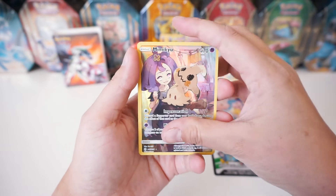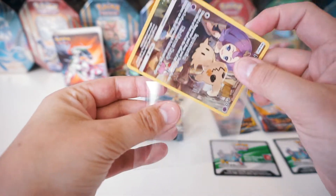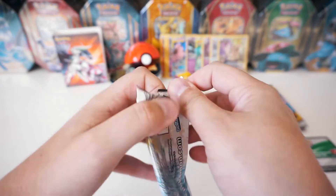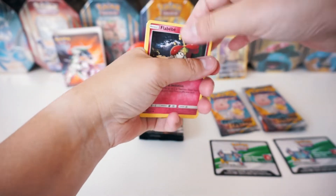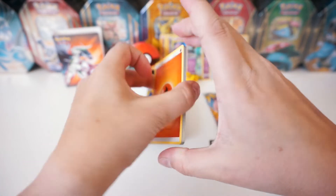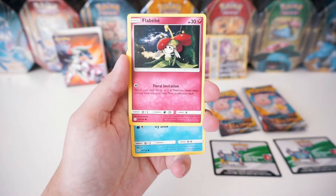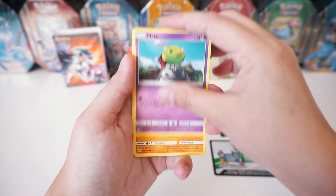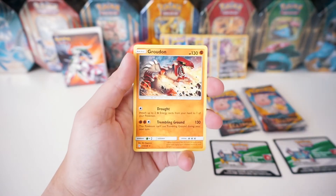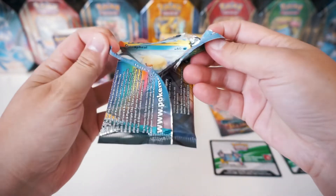And the rare is a regular Bewear. We're going to go ahead and sleeve up this Mimikyu, throw it in the back. Are you kidding me right now? No way. Let's go! On to the next. We got Blastoise and Piplup here. Here is the code card. Yeah noobs, I'm still on the hunt to finish my Hidden Fates Master Set - it's going to take probably a while. I might actually have to start buying some stuff. But I will be making a video of where my Master Set is right now and what else I need to complete it. We got a Rotom for the reverse. And the rare is a regular Groudon. That is a sick looking card though. On to the next - we're almost halfway through the single blisters.